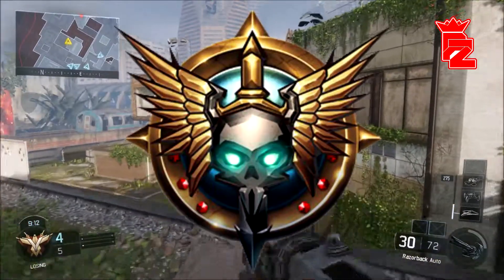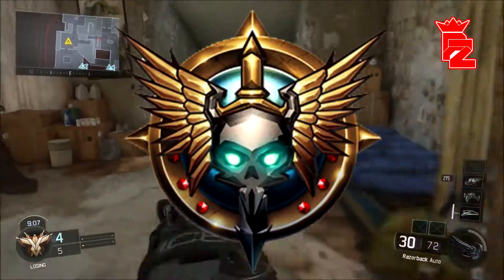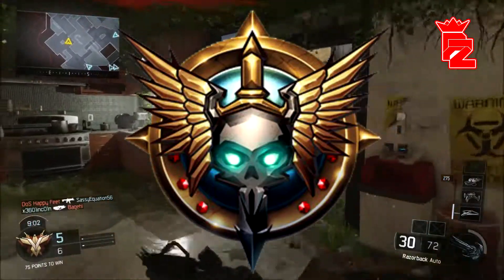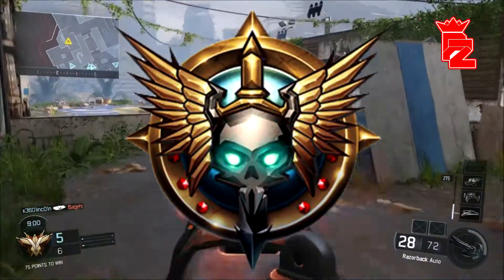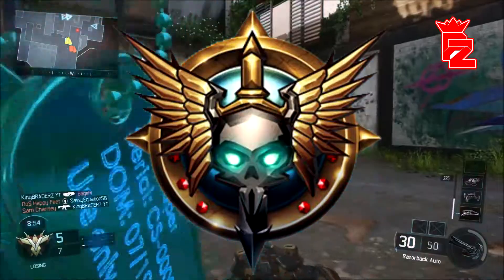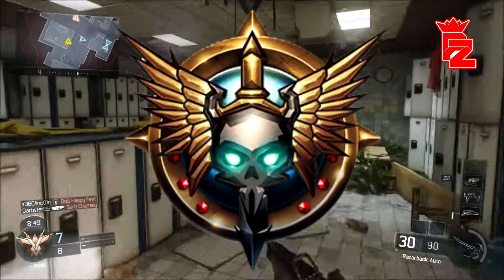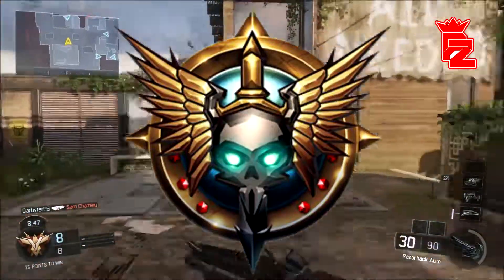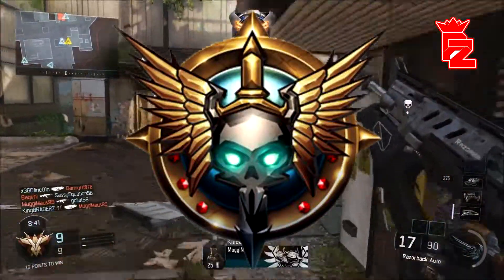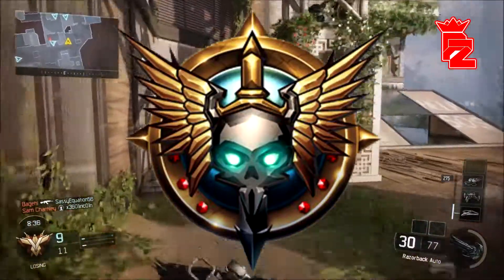First Prestige. I did cover this in a video yesterday when I was totally oblivious they were going to reveal all of them. But First Prestige again does look pretty sick. We've got the blue eyes, the skull, the sword going through with the circle base and the red gem in it. I think it looks absolutely amazing. People on Twitter were saying these red gems or rubies could suggest we might be getting a ruby camo higher than diamond, but I don't know.